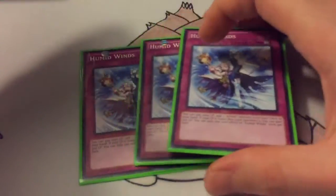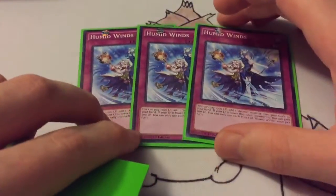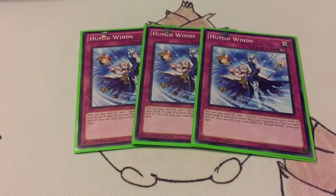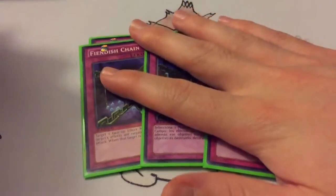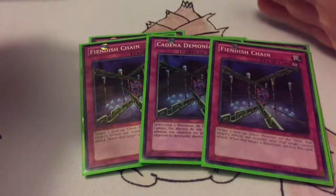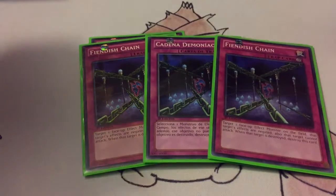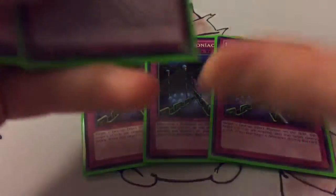Then on to the traps — running triple Humid Winds. It's your searcher, it also can allow you to gain life points if your life points are lower than your opponent's. And triple Aromaseraphy — this makes your Bamboo Shoot protected and all your other little guys are protected, so good stuff. And if it's stuck on the field, like I said, you can just use your Magic Planter, get rid of it, and draw two.